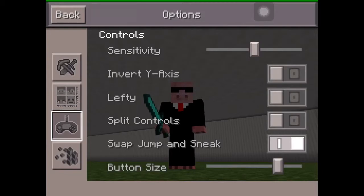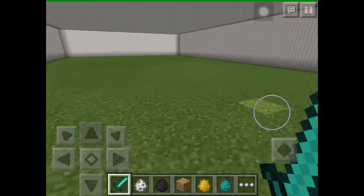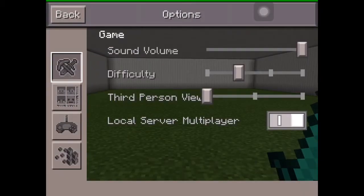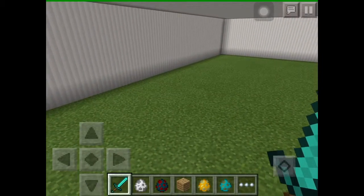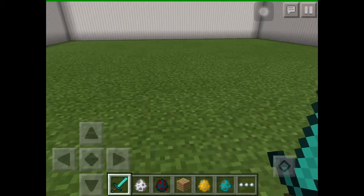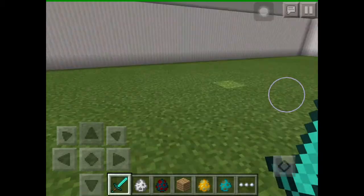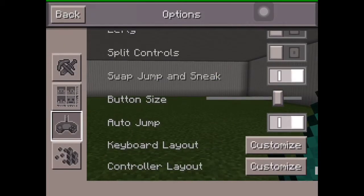For controls and skin settings, it's the same as 0.11.1. There's also the swap jump and sneak option. At the start of the game, the sneak button is on one side and jump on the other. I prefer it like the older Minecraft updates where jump is in the middle. The difference is there's now a sneak button on the side, and when you fly you press the right side to go up. Sprinting and other controls remain the same.